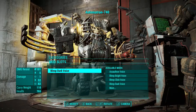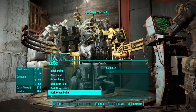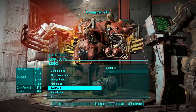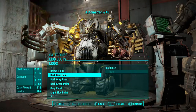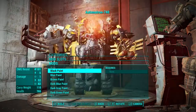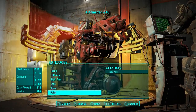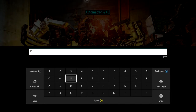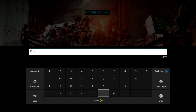Then we chose his voice — the 'Bleep Dark' voice. I don't know, the word 'dark' made me choose it. It doesn't really sound that demonic but none of the voices really do, so it's the one that fits best. Then we chose red paint because obviously — red, hell, demon. I would have chosen black but black really only goes with factory armor, not with scavenged-looking forged armor pieces.